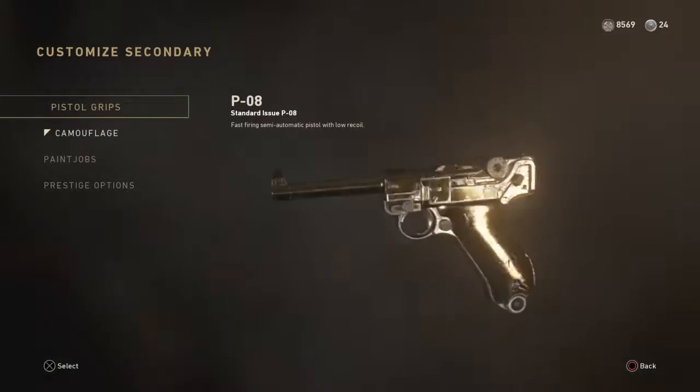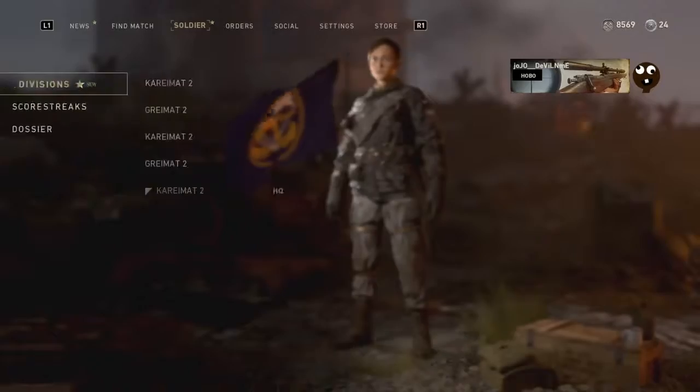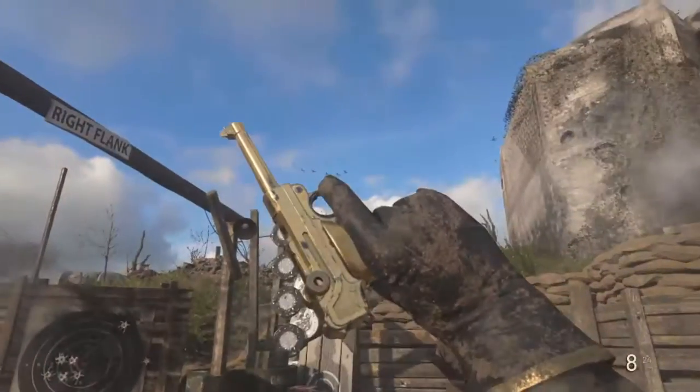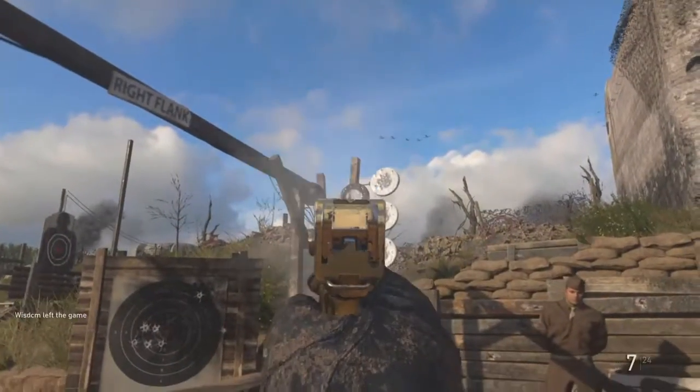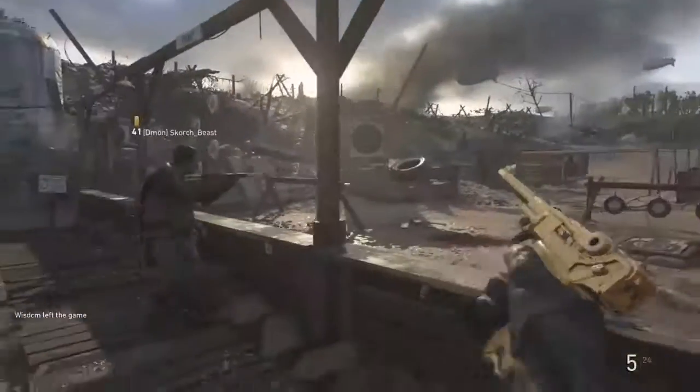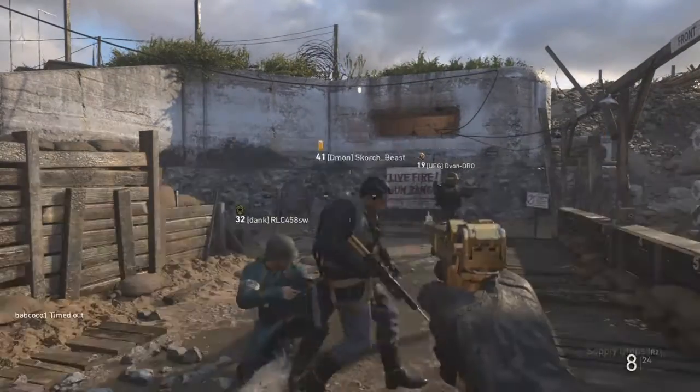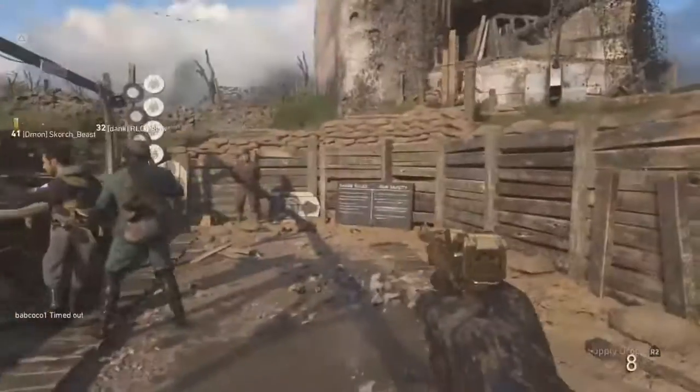That's pretty cool — it's a nice little glitch. You can do it with diamonds too. Here at the firing range, we've got a gold pistol now. Look at that — very easy glitch. If you need to, go ahead and rewatch the video to figure out how to do it again.